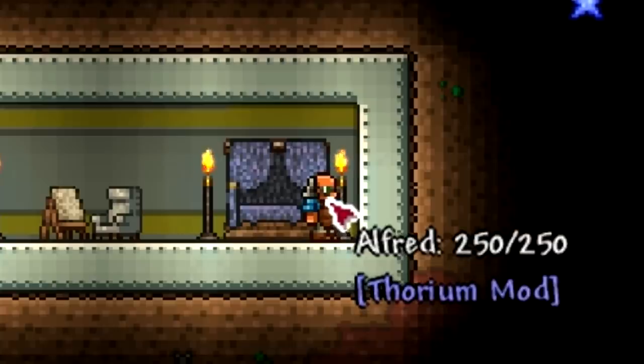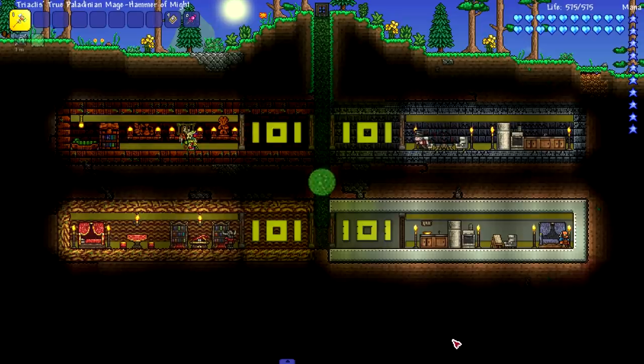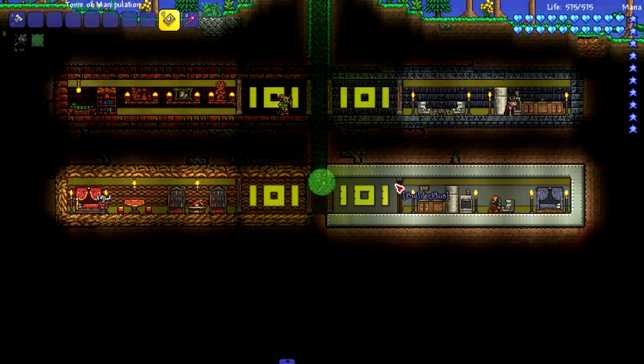We got four people here: the cobbler, the weapon master from Thorium, the witch doctor, and the tax collector. So yeah, we're going to be dropping a nuke slash other explosives on these four NPCs and we're going to see if they survive. I made a copy of this world — hopefully the copy works. So let's see if any of these NPCs can survive a nuke slash bomb slash fission fusion bomb.